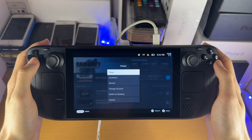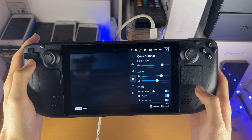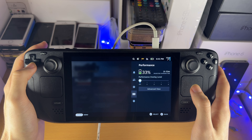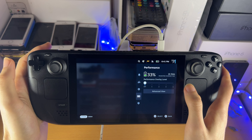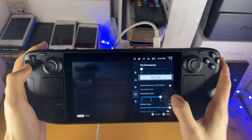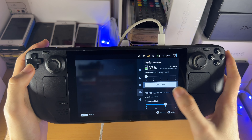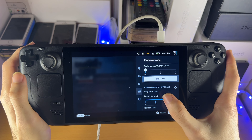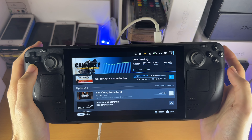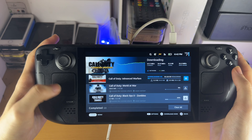We have the Power menu where you can sleep, shut down, restart, change account, or switch to Desktop View. On top of this you have the triple dots — use this for the Quick Settings. In Quick Settings you have friends notifications, and you can choose the performance level. The higher the performance, the more battery it uses. There's also an Advanced View where you can set a frame rate cap, refresh rate cap, power limit, and GPU clock. If you want maximum battery life while gaming, lower the frame rate to 30, lower the refresh rate, and reduce the power limit.